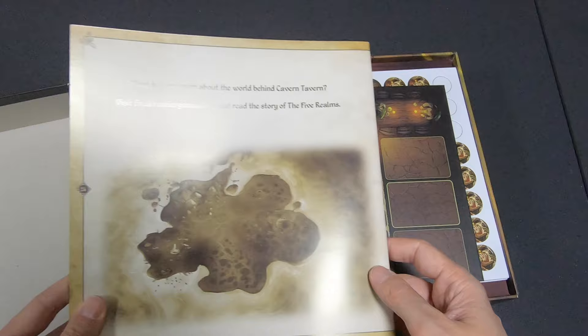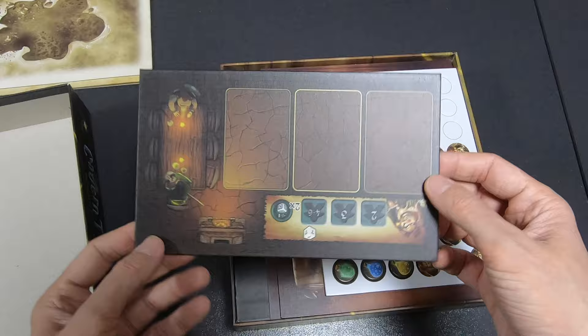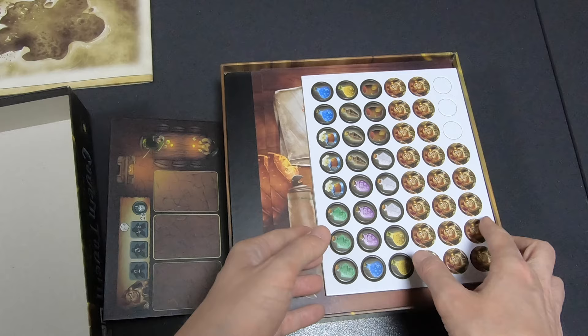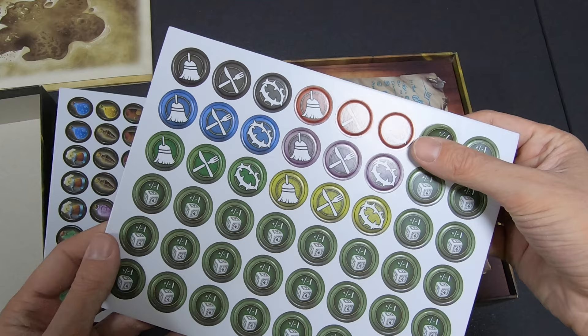And of course there's the map that you also see in Merchant's Cove — I like how they have that whole connected thing. The main board is single-sided, and there's a bunch of tokens.